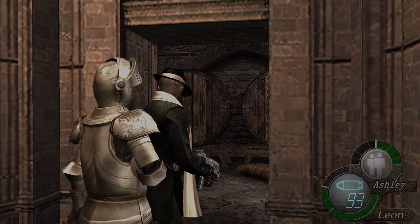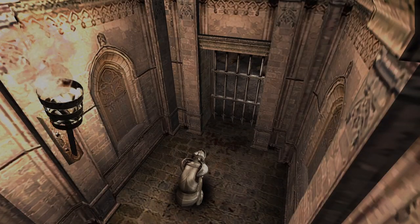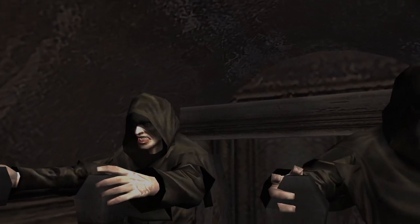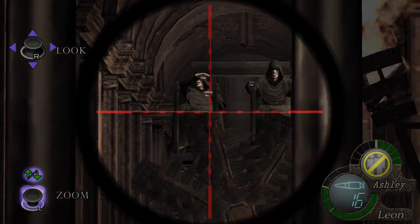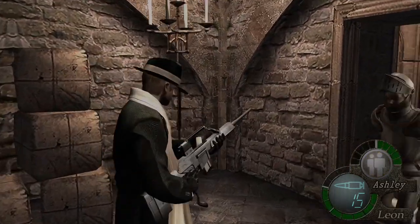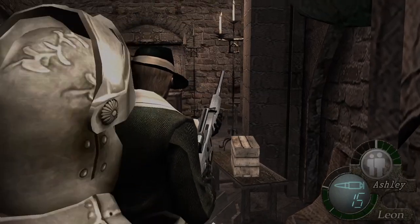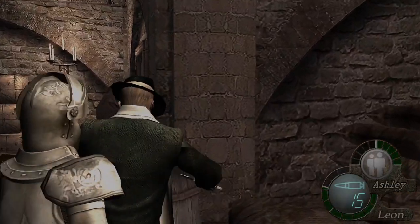For this next section I would recommend getting your sniper rifle out, and you'll see why in a moment. As she's now trapped in this room, she's going to get obviously pulverized, but you can just take these guys out. The gate should open and then you can just run to the side. I've done that very quickly so it's going to take them a while to get there, so we'll just quickly scavenge. I'm assuming on higher difficulties it goes quicker, but I haven't timed it so I'm not 100% sure on that.